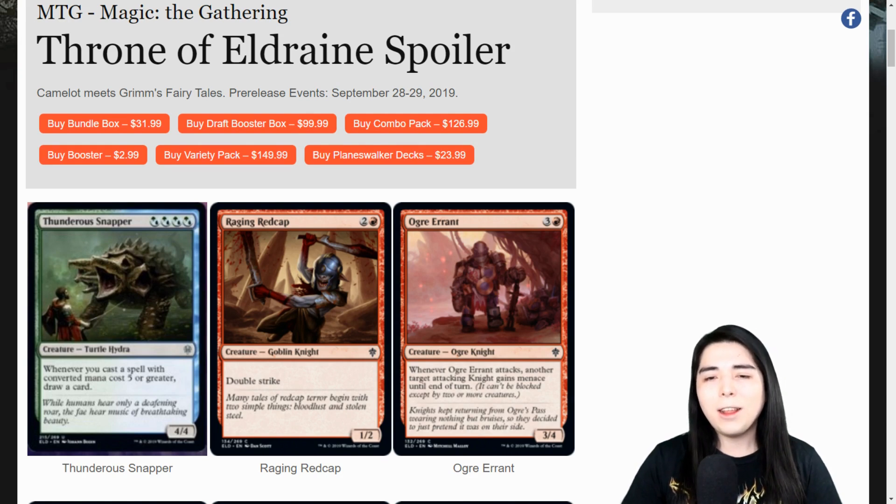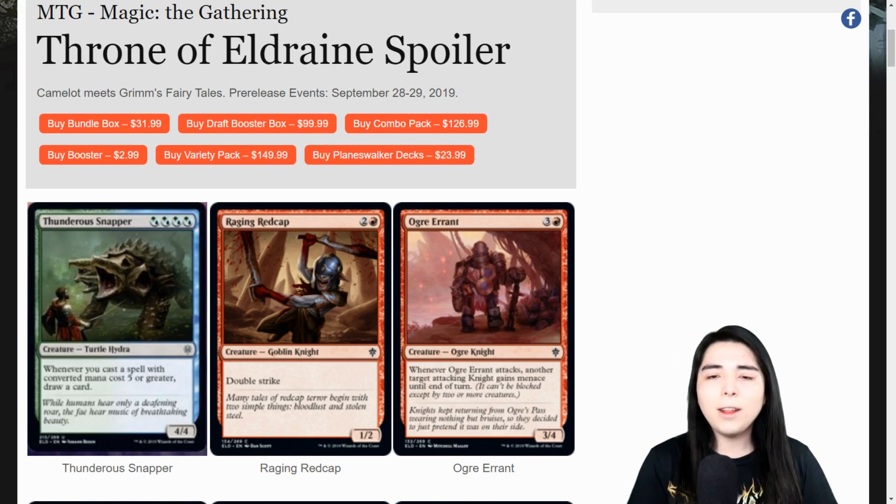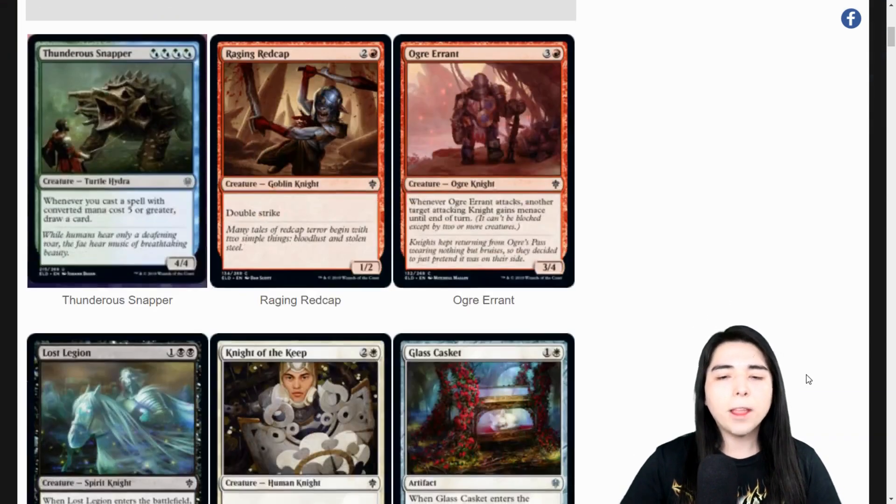Ogre Elspeth, Knight-Errant: four mana for a three-four. When it attacks, another target attacking knight gains menace until end of turn. That's definitely one you want to pick up when you're drafting knights in limited, because menace is a premium ability to get in there with aggro dudes. You definitely want to pick up one or two of these at your top end.